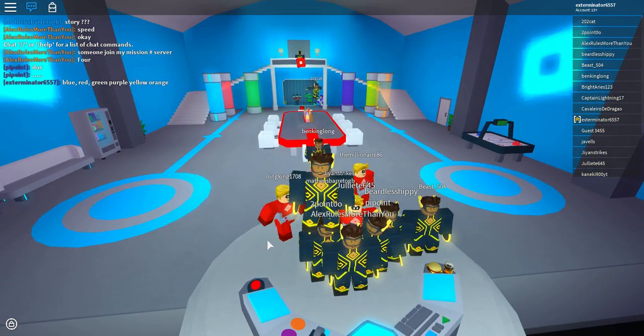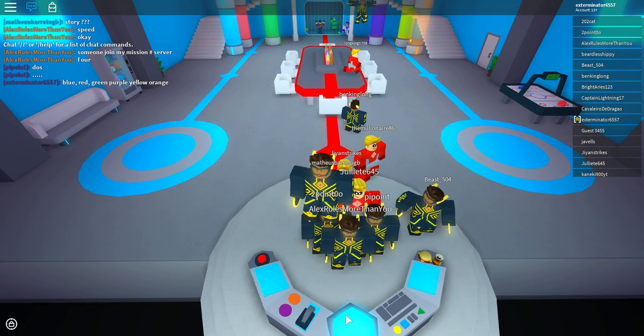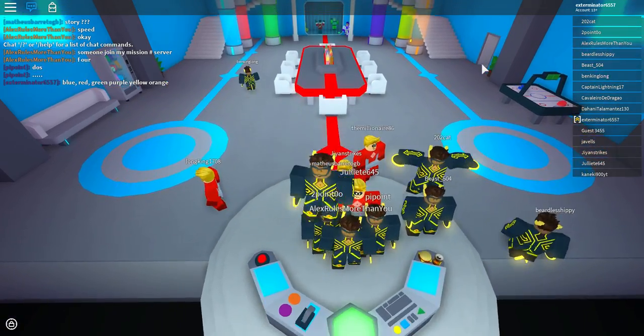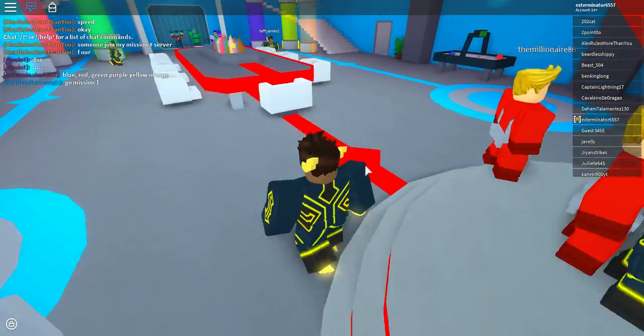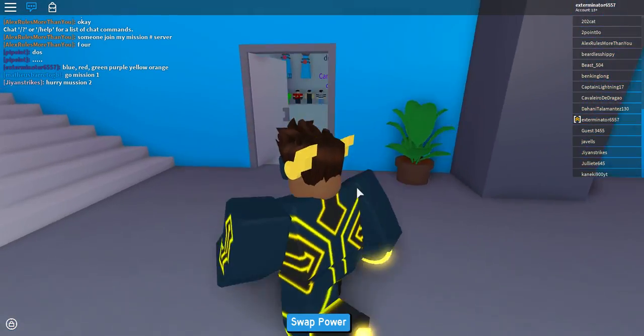The sequence is blue, red, green, purple, yellow, orange. Then this door opens up back there, and once that opens up you can walk through it.